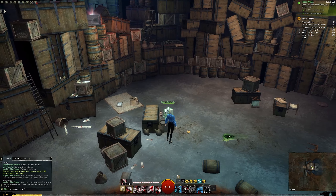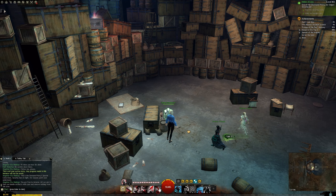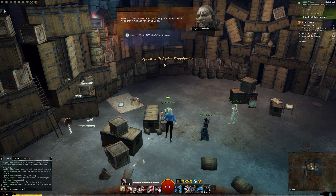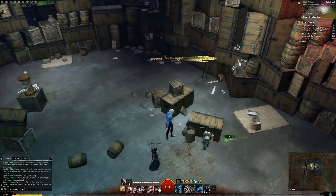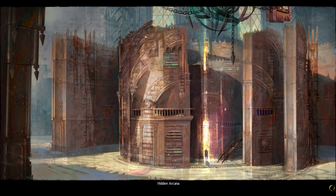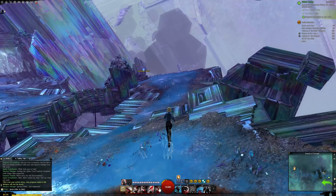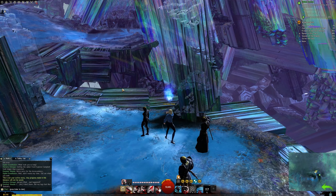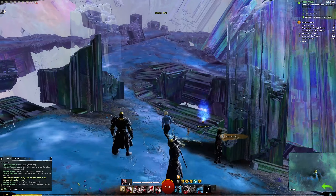Just waiting for our friends to make their way over. We're now going to inspect the hourglass — this is where all the fun begins. Just a note on challenge mode: you want to activate it after the fact. If you defeat a boss and don't get the achievement, go back to its challenge mode and it will reset and give you another chance.